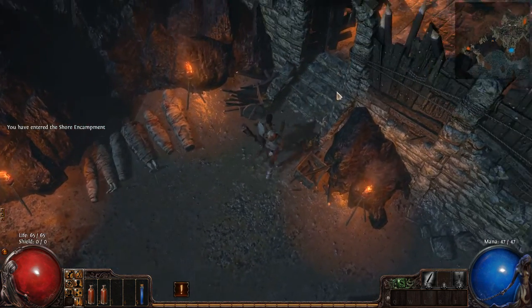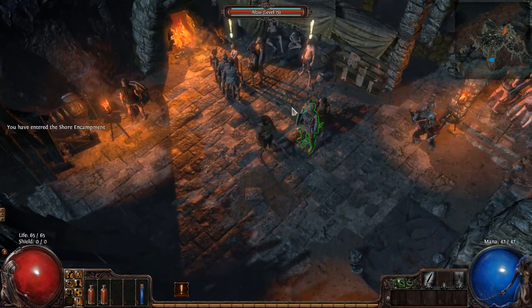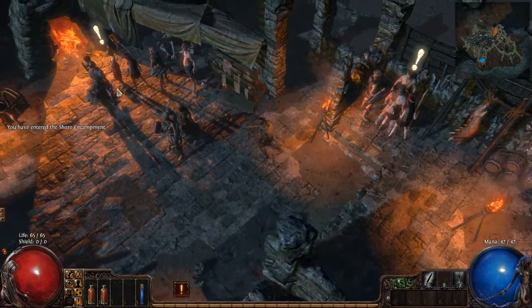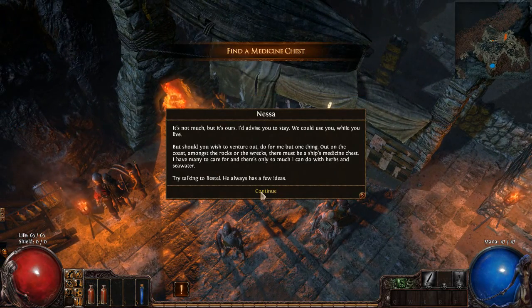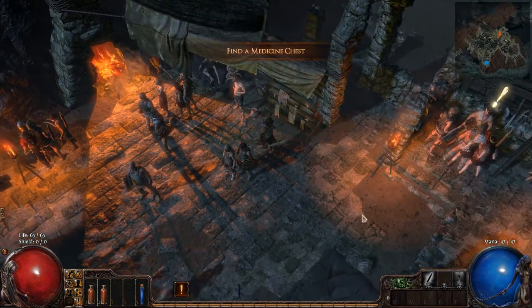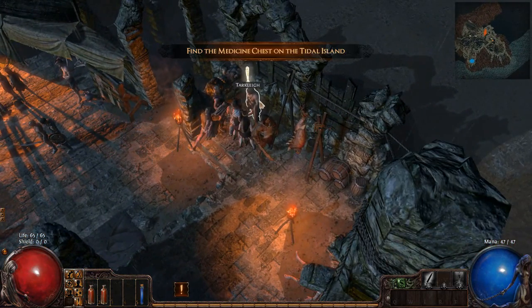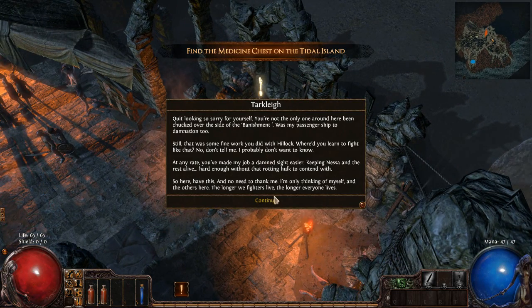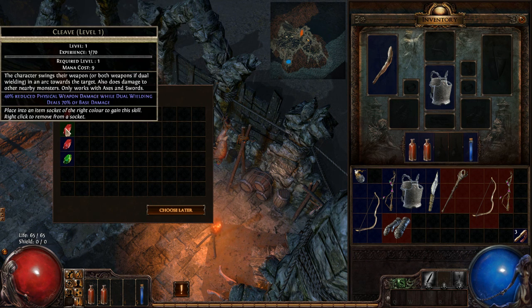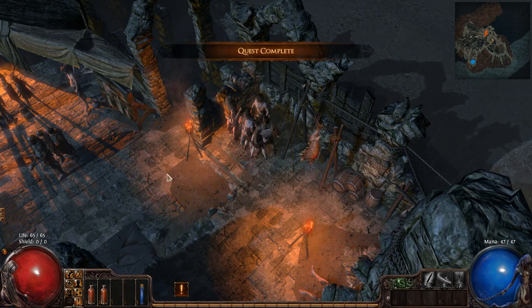We finished that quest. We talk to Nessa — she'll give us a quest. Best will also give us a quest. Tarclay gives us our quest reward: a skill gem. You don't always get skill gems as rewards, but every once in a while you do. We got Heavy Strike, Cleave, Ground Slam, and Dual Strike. I'm going to pick Cleave — it's a good one.